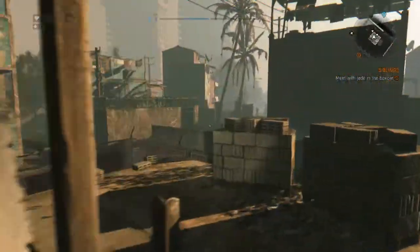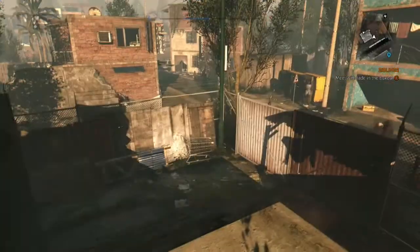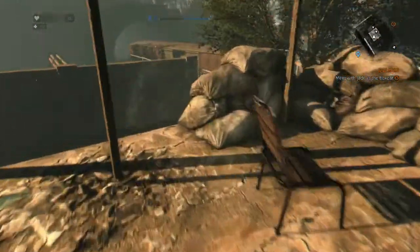Hey guys, it's Redstone Ray, and this is a Dying Light tip — a really safe and easy spot for scavenging for supplies.